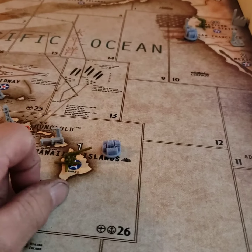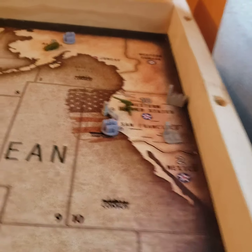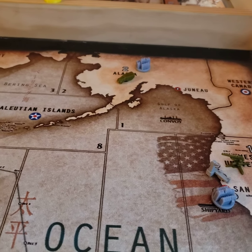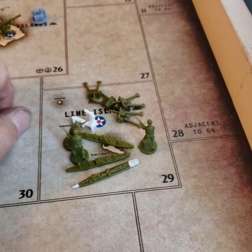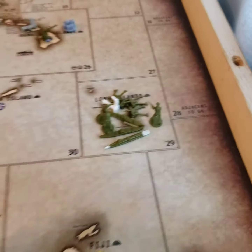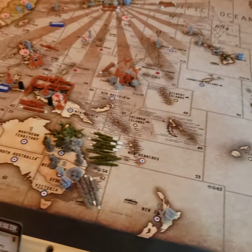Hawaiian Islands, I have one AA. Western United States, one AA. Alaska, I have one mech over here. I built a naval base, and I have two transports, one destroyer, three infantry, and four artillery on the island, so there we go.